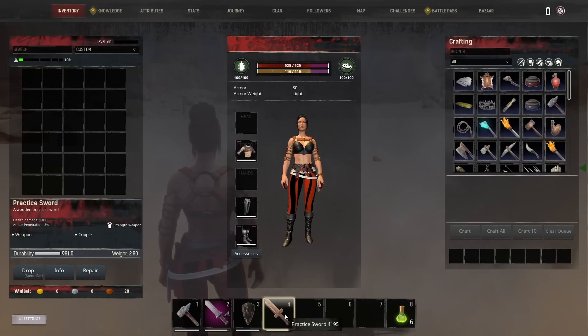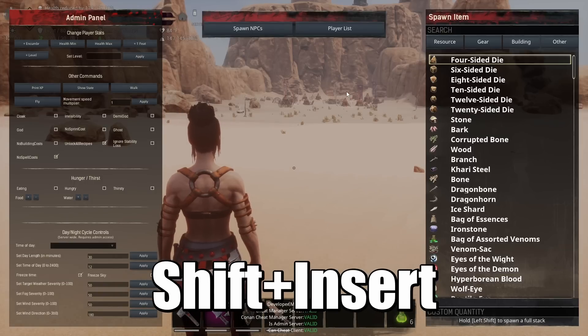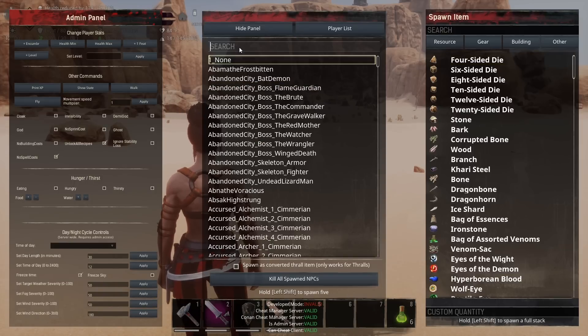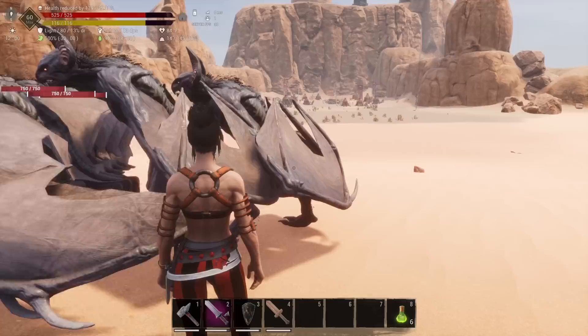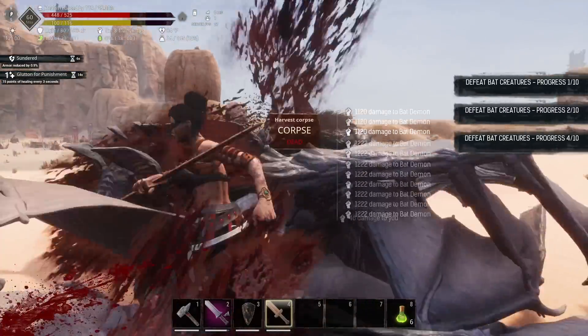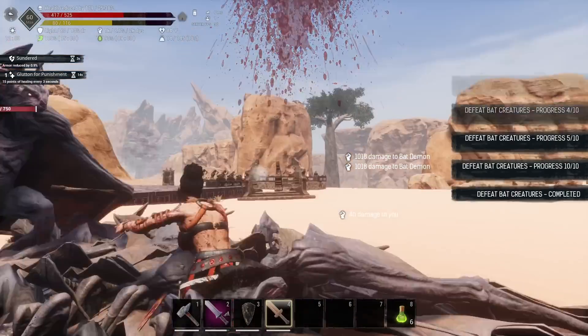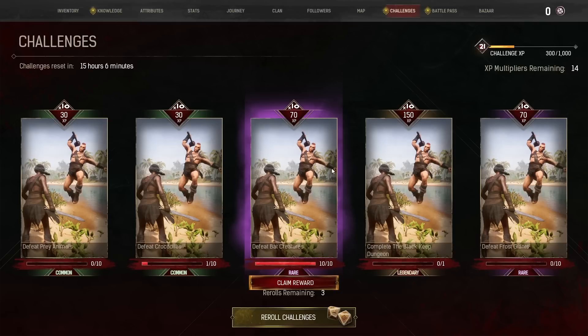I just edited this item — it has poison on it and deals 1000 damage per hit. I have the challenge to defeat bat creatures, which is going to be super easy to complete. I hit Shift+Insert to open the admin panel, go to spawn NPCs, type in 'bat', and select the basic bat demon — wildlife_bat_demon. I spawn in a bunch of them, they overlap each other, and I just go through and slaughter them all quickly. I didn't even need to God myself because I have a completely broken weapon. Challenge completed — that was an easy 700 experience.